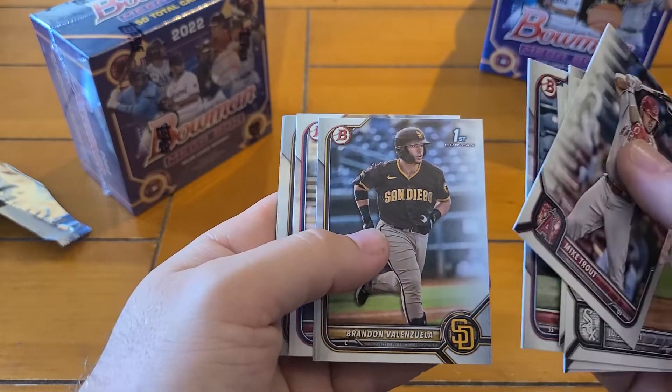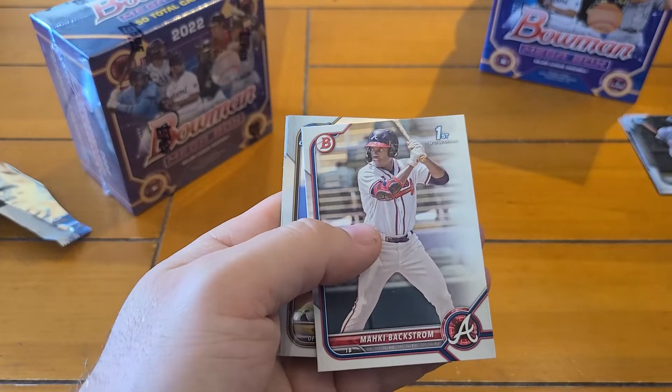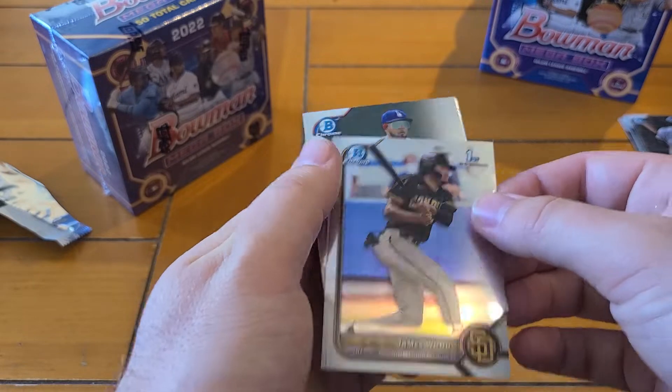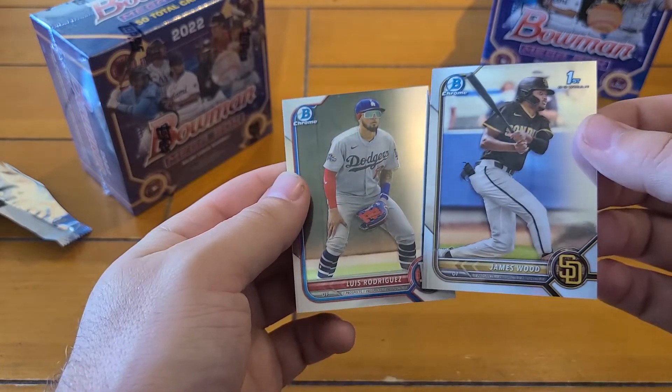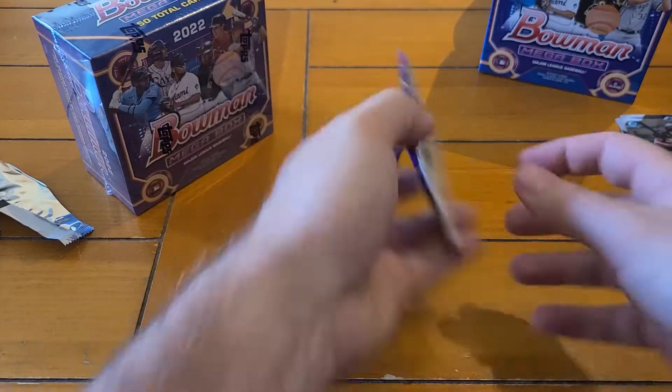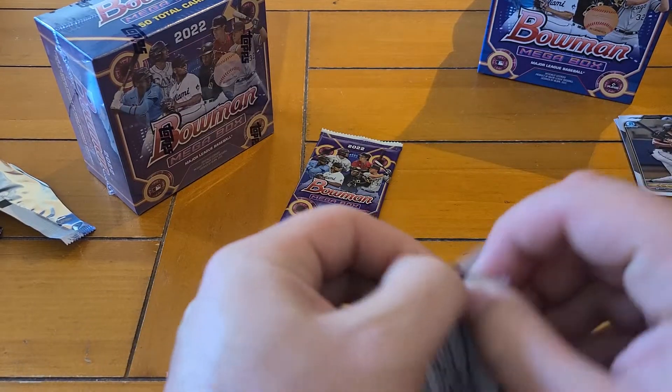Arovera, there's a Valenzuela first, a Backstrom first. Hey — James Wood though, we'll take that one too. Another very good name. And Luis Rodriguez. A few good firsts there.